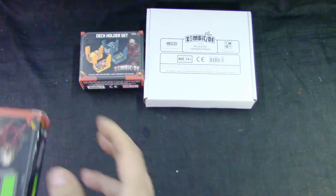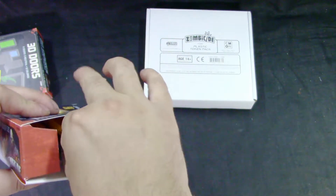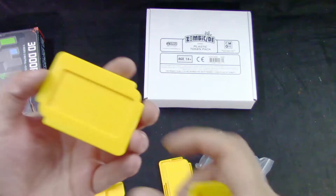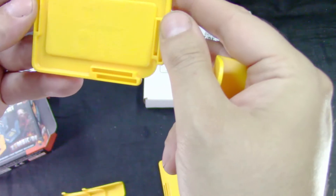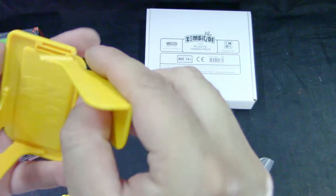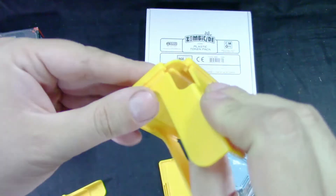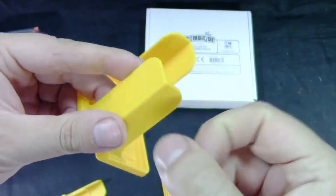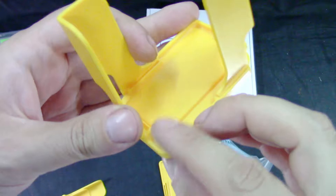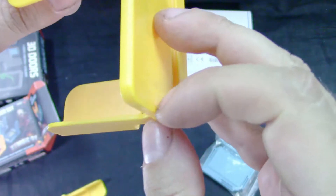Now let's see the deck holder set. If you have a 3D printer you could print this, but this one has the Cool Mini Or Not symbol. You get two kinds — non-sleeved and sleeved cards. It's very nicely done, hard plastic. There are some minor mold lines but nothing spectacular — looks nice.